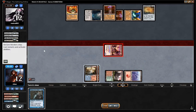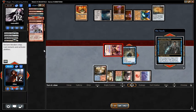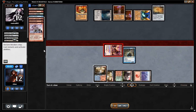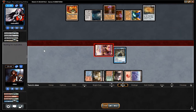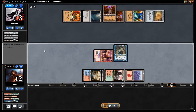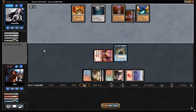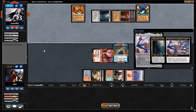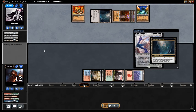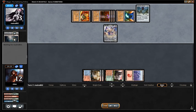We are going to be able to attack for 4 here, then attack for 6 plus Wizards Lightning, putting our opponent down to 3. This looks like Ulamog — yes, our opponent has Ulamog to follow up, and can use Urza's Sanctum to find something else.